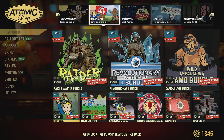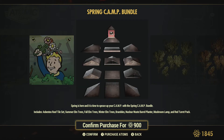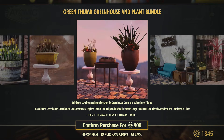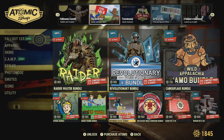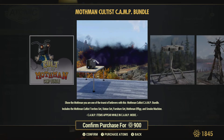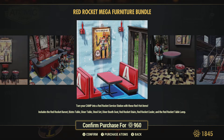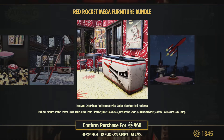There are a bunch of items on sale. The Spring Bundle is 900 atoms, which looks like a decent price. There's the Green Thumb Greenhouse Plant Bundle - these are even more worth it when they go on sale. I'd rather be paying 900 than 1300 atoms. The Mothman Camp Bundle is also 900 atoms. The Red Rocket Bundle is 960 atoms - I guess they like to gouge those Red Rocket fans a little bit more.